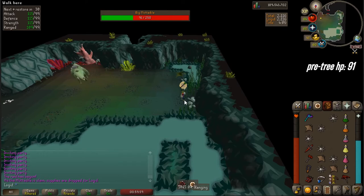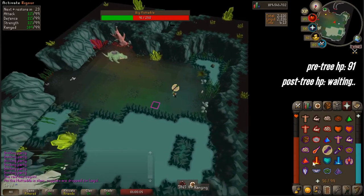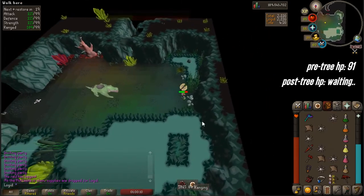Whether you'd call it a bug or an exploit is up to you, but essentially if you do it right you can kill Mutadial without it healing from the meat tree and without ever having to chop it down. Whether the method is useful is up for you to decide because it's awkward to say the least.